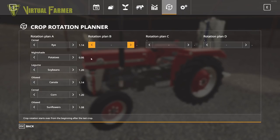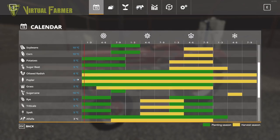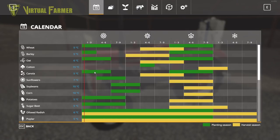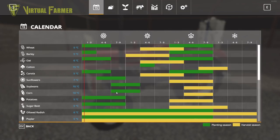Everything is over 100% yield potential except for the potatoes — and in all honesty, unless you're putting in a fallow field before the potatoes, you're rarely going to get over 100%. Most of these are harvestable by a combine harvester; everything but the potatoes can be harvested by a combine. The potatoes we're going to use stuff from the Grimme DLC to harvest. Of our crops, we can plant rye now, we can plant potatoes, we can plant canola, but we can't plant sunflowers or corn yet.